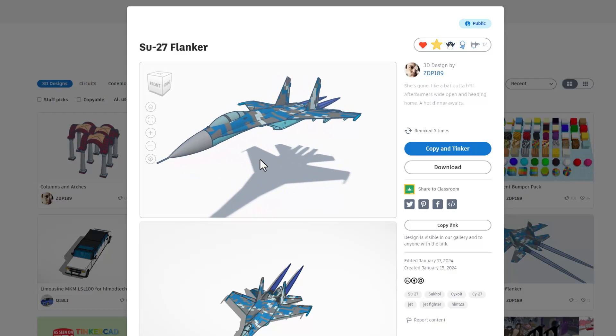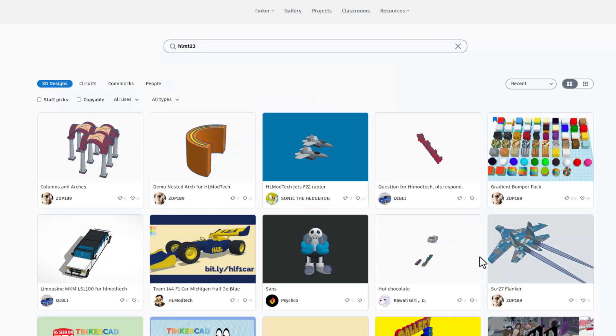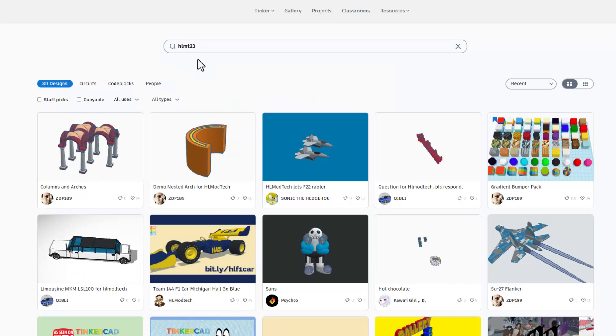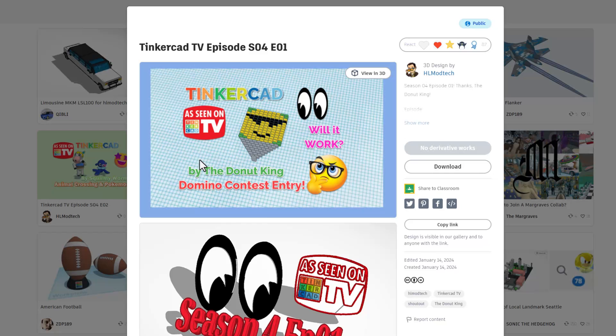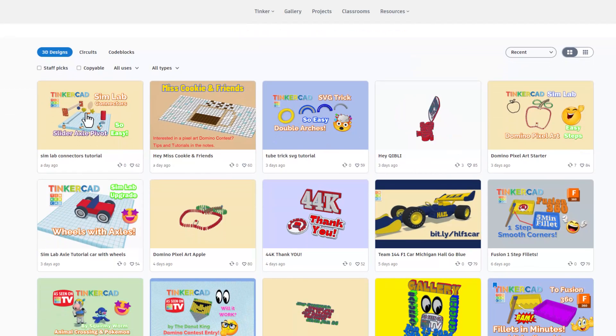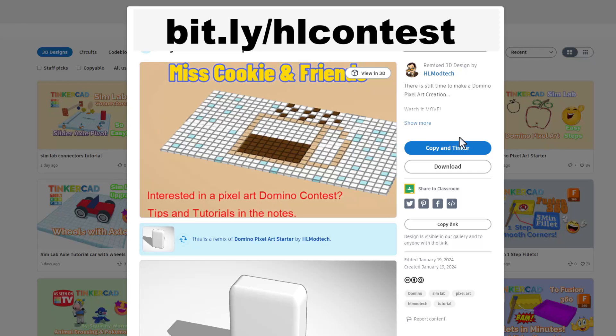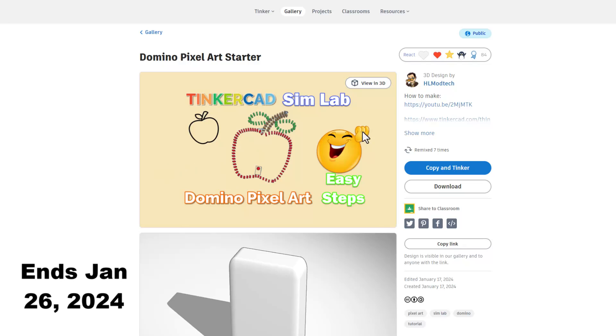ZDP, nice work, and thank you for sharing. Friends, it is set for copy and tinker, so remember that rule — give a reaction before you copy and tinker. A quick reminder: if you want your designs to be in this list, all you need to do is tag them with HLMT23. I will check out whatever you share and give you a reaction. This is also a quick way to find all of my projects — click on any that say HLModTech to see all of my current designs, including the brand new SimLab projects. Both come with parts and quick videos — you can copy and tinker and learn how to make these awesome creations with the new SimLab connectors. If you want to join the Domino Contest, you've still got a few days. You can copy and tinker to start building, watch the tutorial, learn how I made the awesome Apple, then make something different and submit it to the contest.